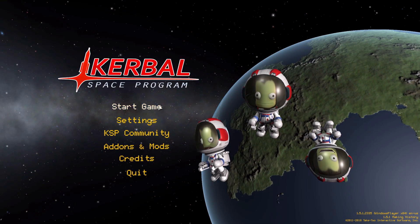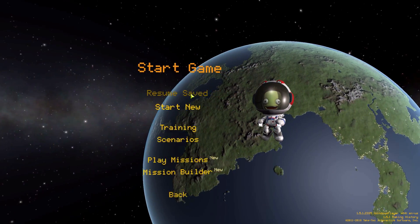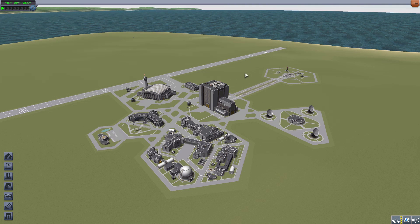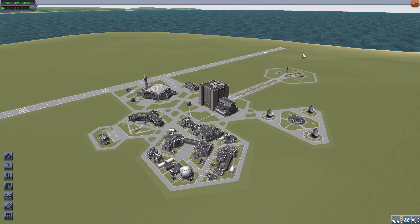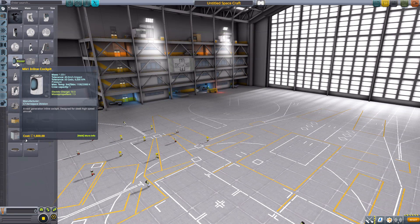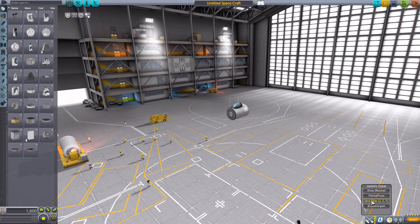Hello everyone and welcome back to Cutabo Space Program, where today we are having a look at the Kerbinov KN2 cockpit module continued mod, which was originally made back in the day by forum user Sam Hall. It is now being resurrected by Linux Guru Gamer. What this mod adds into the game is, as the name suggests, the Kerbinov KN2 cockpit, but also a lovely list of other space plane parts. Let's jump into the space plane hangar and have a look at what we get.